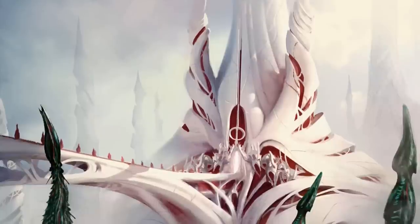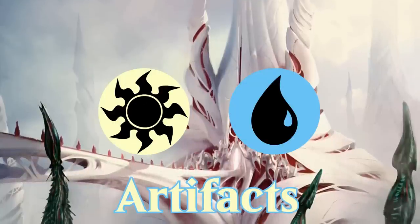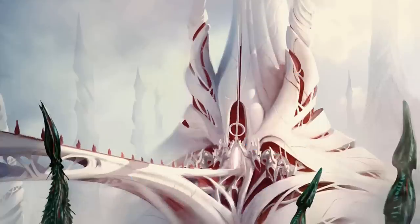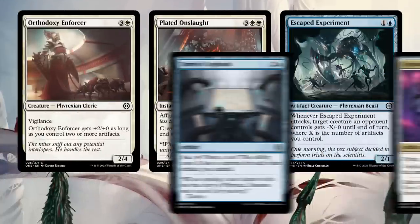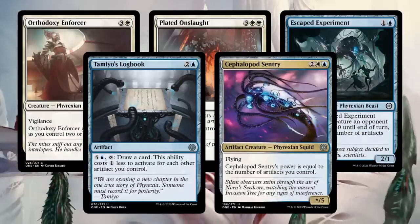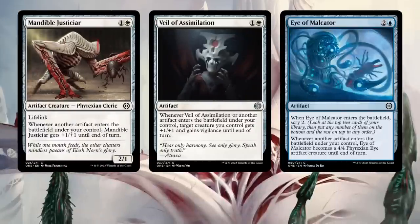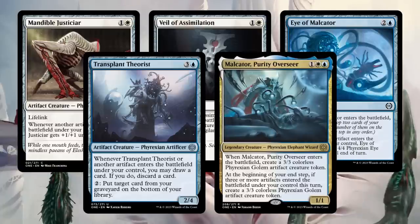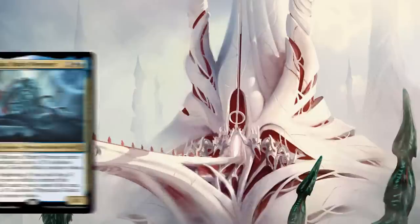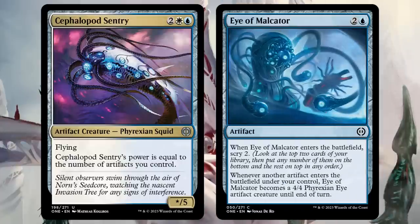This is Phyrexia, so naturally there are going to be a lot of artifacts, and this time they're in white-blue. There are two main types of payoffs. Cards that care about how many artifacts you control tend to be more control-oriented, as a longer game means you can build a bigger board of artifacts. On the other hand, cards that trigger whenever an artifact enters the battlefield under your control tend to be a bit more tempo-based, asking you to snowball artifacts every turn while you keep the pressure on. These do play nicely together.